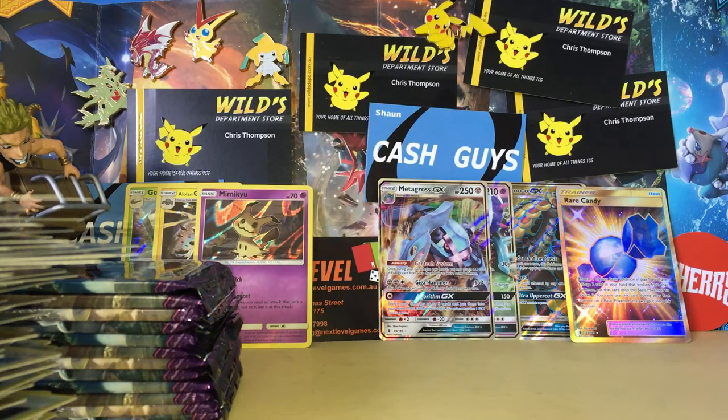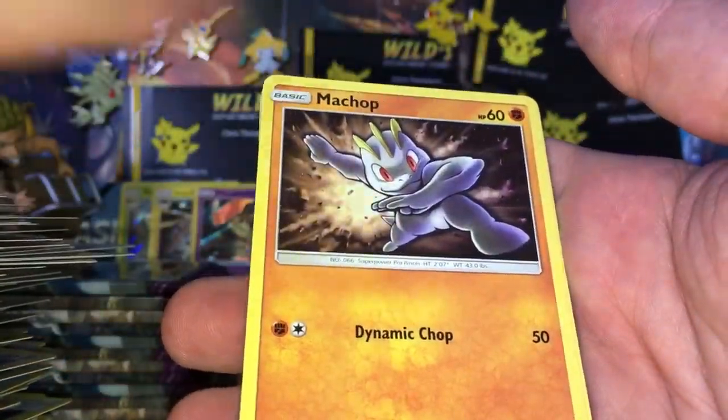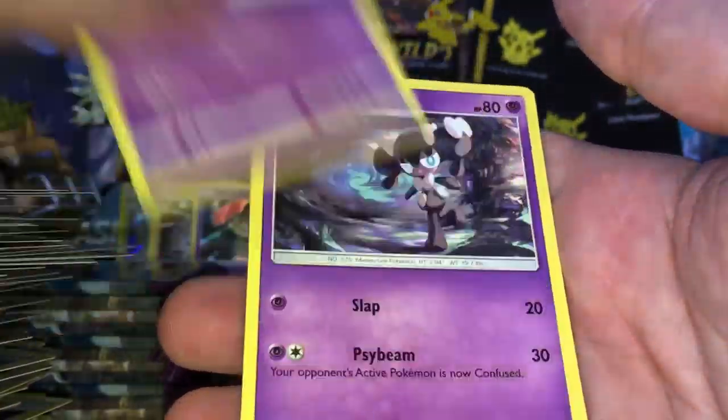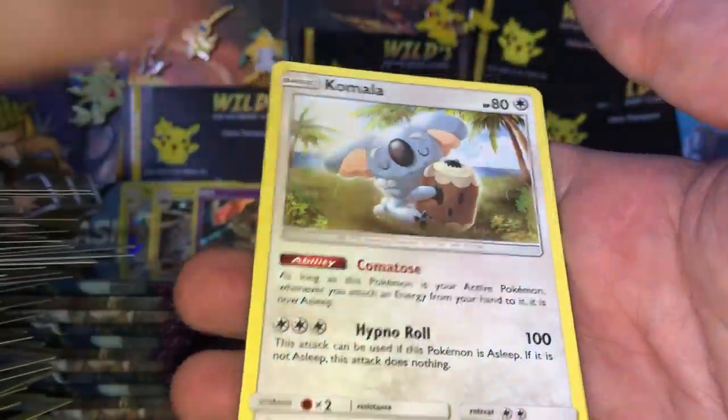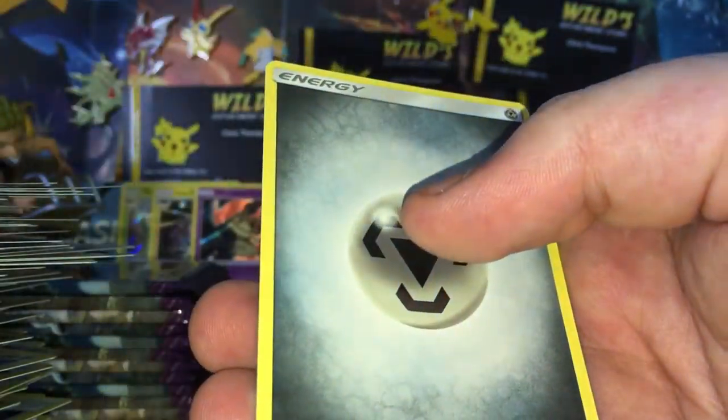I've got another white code card here. We've got a Jangmolo, Wimpod, Machop, Waoma, Stuffle, Slowbro, a Gotharita, Komala reverse — uncommon Weepinbell and a FlipTeenie.